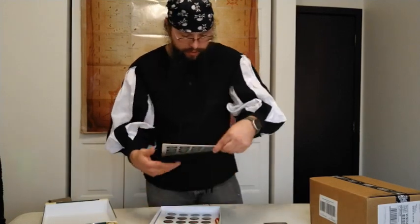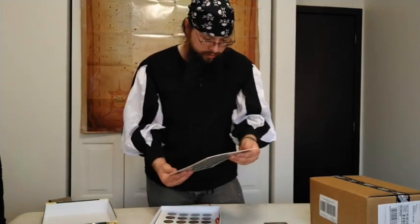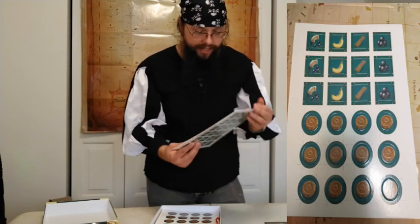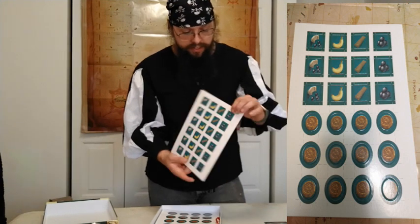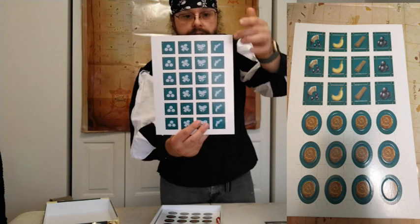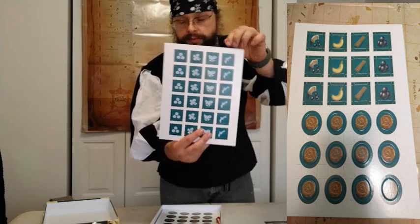And then we got cargo crates, I'm guessing. You got a butt shot, you got bananas, you got wood, and you got cannonballs. And on the back there's the little loot crate items that you pick up.